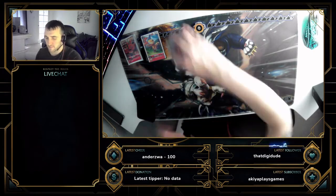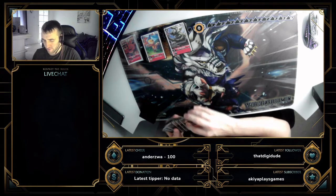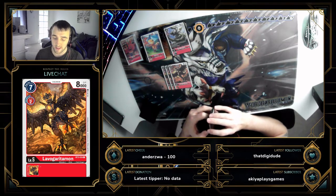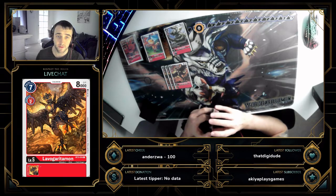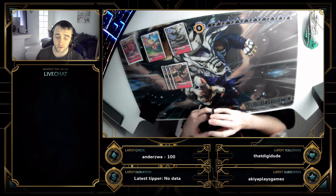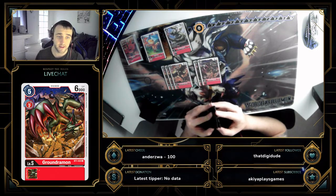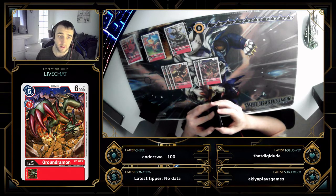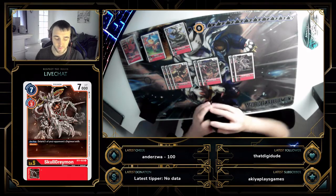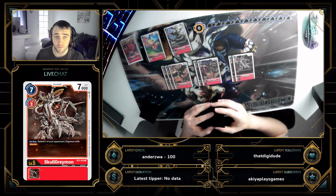Going into level fives, we run 11 here as well. Three of LavaGarurumon: it's two cost to evolve, nice and cheap, an 8k body. If you play this off Crez that's great value — it's an 8k body so the following turn if they've swung with something lower you can swing into it. Groundramon is five cost to play, a really solid card that puts in a lot of work — the old faithful. Two of Shoutmon X4B or GreenOmni: on-play delete one of your opponent's Digimon with blocker. If they have a blocker on board and you play this off a Crez Garumon, that is the pinnacle of getting value for your cards.